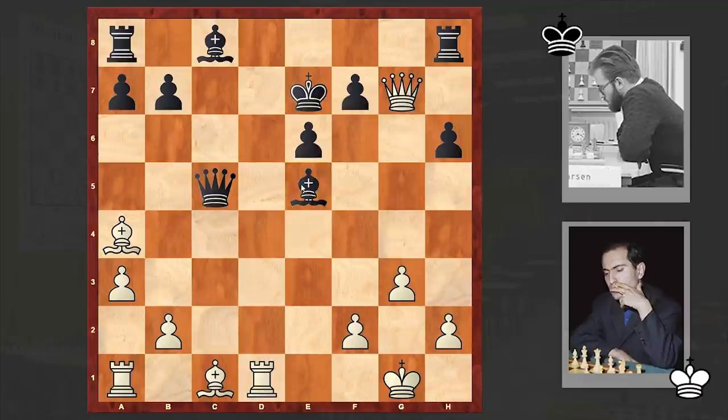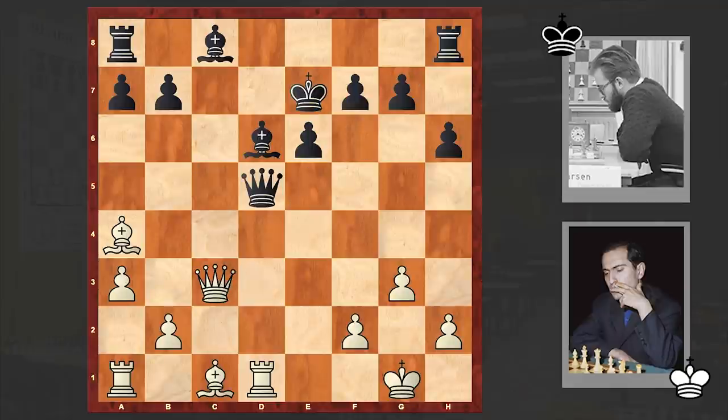Now if Be5, can you find the mating line for White? This Be5 is allowing White to announce a quick checkmate — Black's king is getting checkmated. In the game, after Qd5 we have Qc3, Be5, and Qe1. Finally the White queen manages to stay away from that chase.